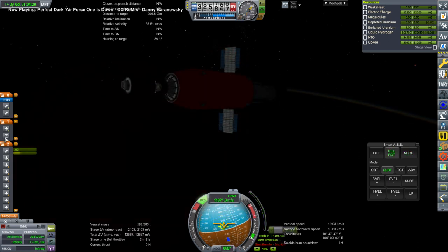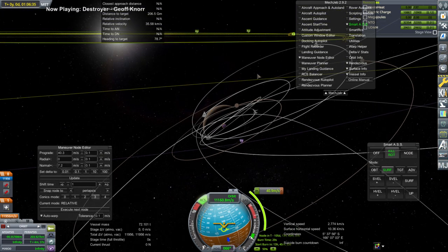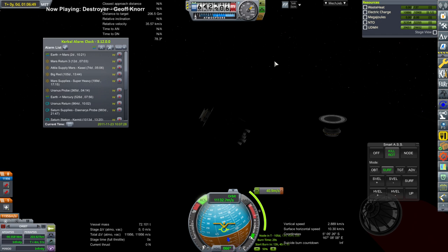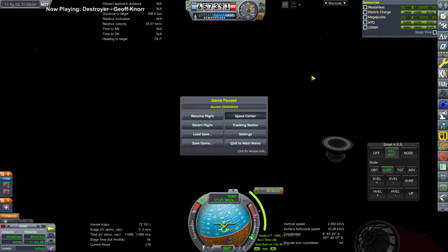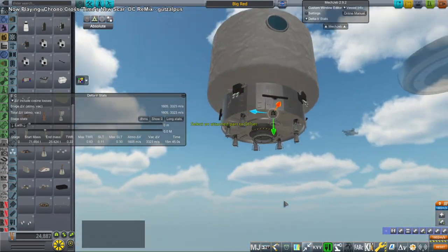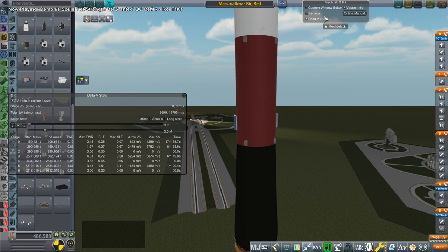Unfortunately, when I separate the payload in order to get the nuclear stage to do its burn to capture back into Earth orbit, I accidentally release the top node of the fairing decoupler, which actually contains the core. So you might see the core bit, the docking port, and all that — which was meant to facilitate the reuse of the nuclear stage — floating by. As a result we could not recapture the nuclear stage back into Earth orbit and reuse it. We'll have to avoid that next time by disabling the decoupler on the top of the fairing base.